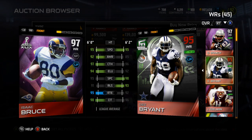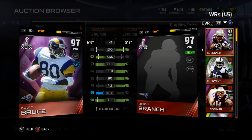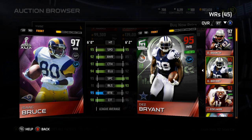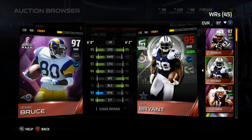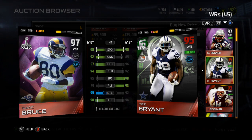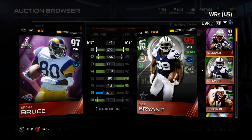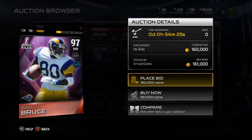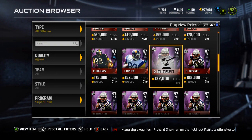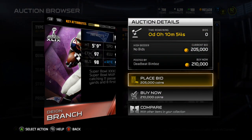I might have to switch it up. I've been using Dez and Megatron for a while. I sold Megatron for Deon Branch, but I might have to sell Dez. I might have to run me some short wide receiver, even though Dez is only 6'2" — Dez isn't like a giant, but he plays like he's tall. If I make coins by selling Dez, I'll probably do that. Next is Deon Branch, going for around 190k.